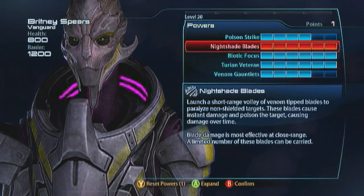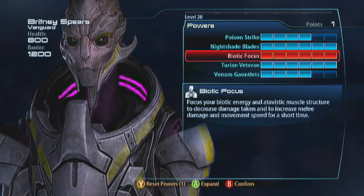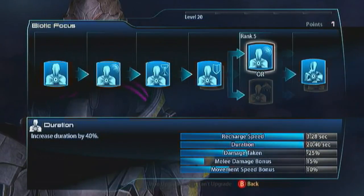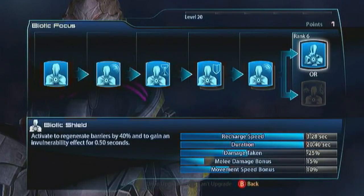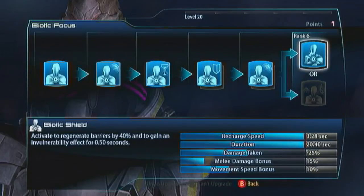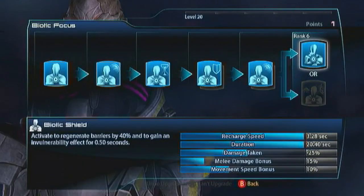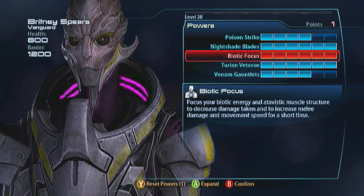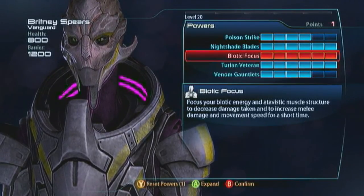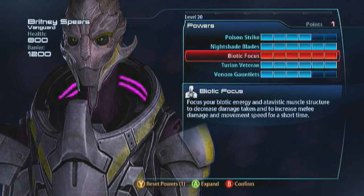Biotic Focus is a really cool ability that gets your shields up in a pinch. Go with Damage Taken for damage reduction, then Duration so it lasts longer, and then Biotic Shields — this is going to give you 40% of your barriers back as soon as you activate it. It also gives you half a second of invulnerability so you can time it just right, take a hit from an Atlas Missile or a Banshee Warp Ball, and not take any damage. This is going to allow you to be more flexible — like the Volus Vanguard, when you need to stick with the team and get an objective done. You can play the long-range game with Biotic Focus, just shooting, using Nightshade Blades, and Biotic Focus whenever your health goes down.